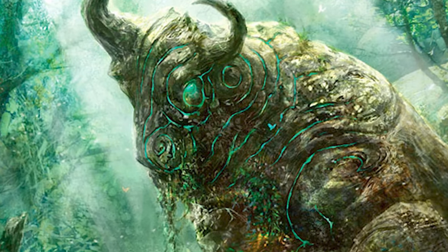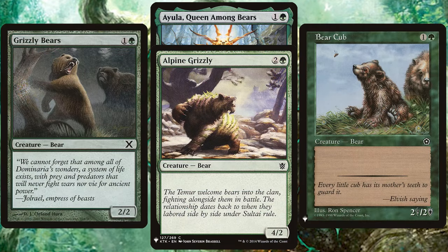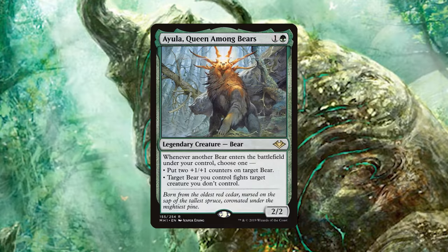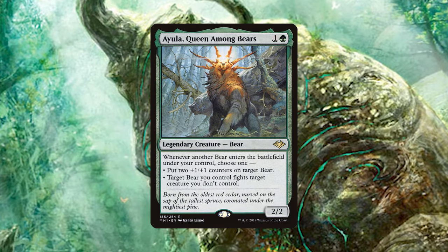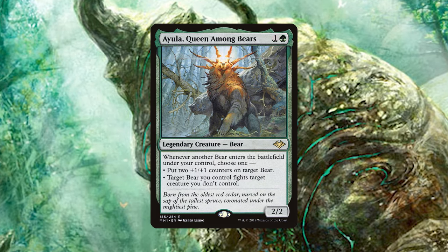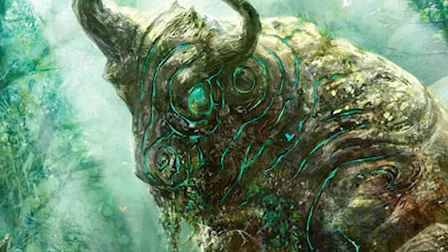Another tribe I want to look at briefly is bears. Like crabs, bears have a bunch of vanilla creatures — namely multiple functional reprints of the 2/2 for two vanilla Grizzly — and Ayula, the end-all be-all legendary bear commander, rewards you for playing these basic low-drop creatures by letting them fight or making them bigger. I want to borrow this aspect for our hypothetical legendary crab.